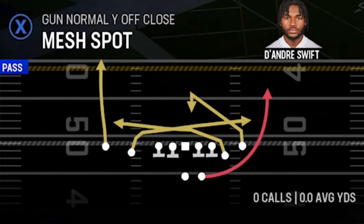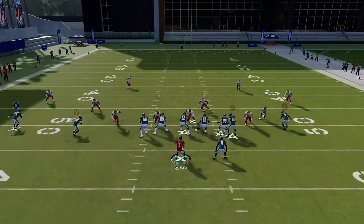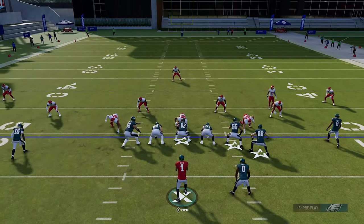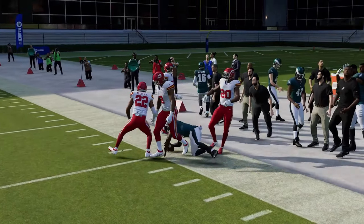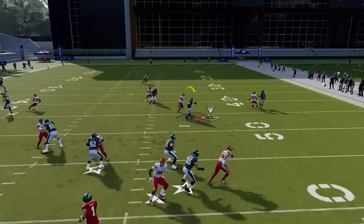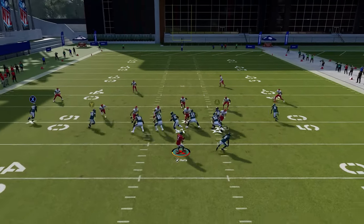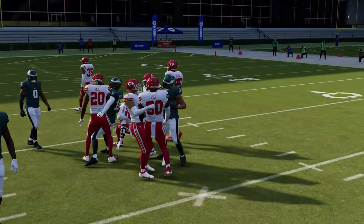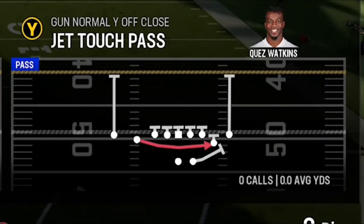The Mesh Spot is a great dink-and-dunk play. You can throw the running back immediately underneath zone coverage, but get it out quick — if you wait for him to turn upfield against zone or man, you risk an interception. The real strength of this play is the double drags: against zone coverage you get a better catch-and-run, and the crossing routes clear the center. If your opponent's user linebacker chases the double drags, the B route typically gets open — that's the key read on this play.